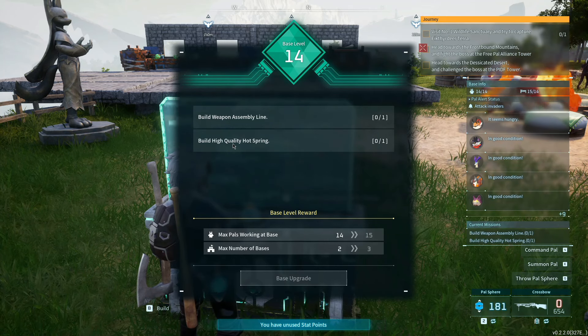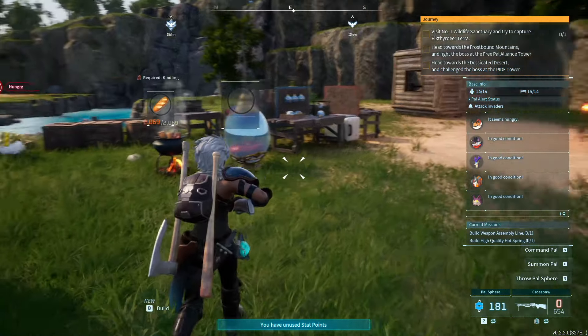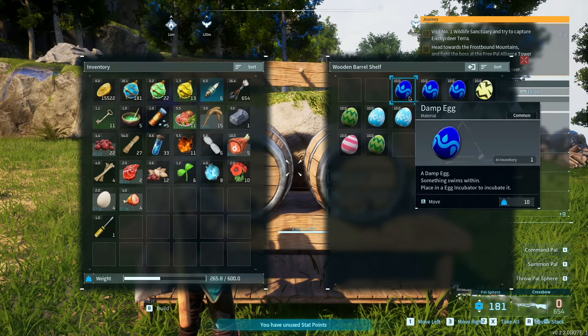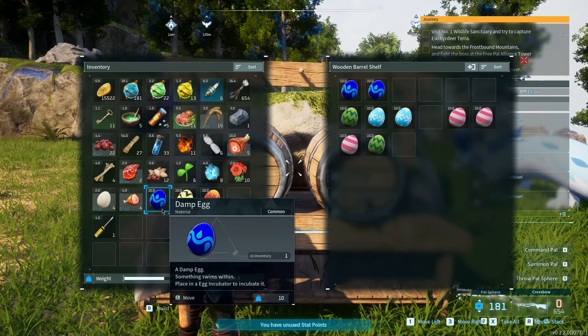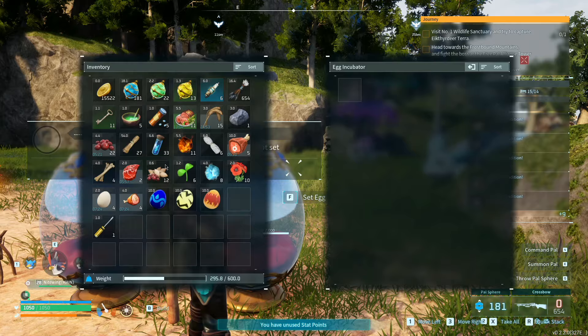Incubation complete - our socks support. We'll put him over there. Another pin king - nice. Let's go check out our socks and pin king. Level one, level two fire making - that's perfect. Level two everything - yeah, that's great. We'll put them down over there. Build a high-quality hot spring. Build a weapon assembly line - we don't have those unlocked yet, those are going to take a minute. Get some more eggs put down for these guys. Let's do one electric, one fire, one water. 2,000 bread is a lot.